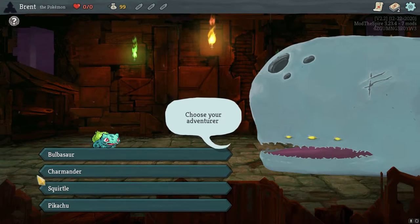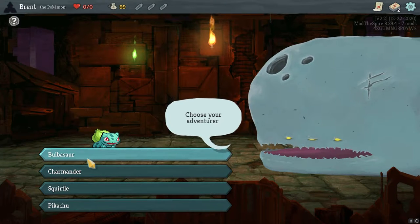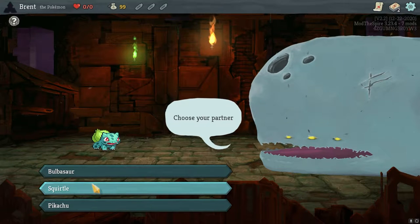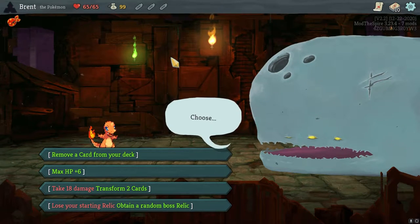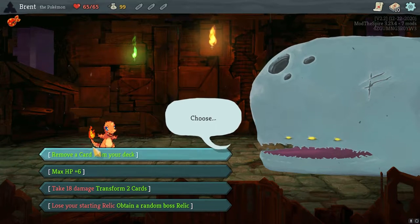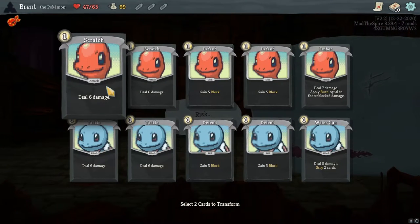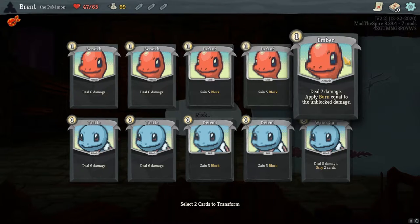We've done Bulbasaur a couple times. I've not done Charmander really at all — we did Bulbasaur/Squirtle last time, Bulbasaur/Pikachu the time before. We're going to do Charmander, and I want to do Squirtle. Squirtle is the Draw Engine, so I think that'll be good as a little bit of a base. Brave Explorer: if you don't have any block at the end of your turn, gain one strength. We have scratches, tackles, and then ember.